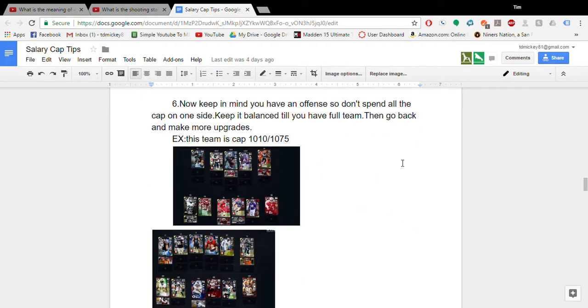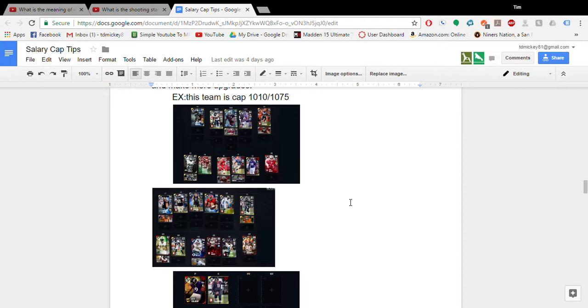Don't spend all your cap on one side of the ball. You want to make sure you balance everything out first, so you can go back later and make more upgrades and downgrades where necessary. I put some examples of a salary cap team I built. Defensively, I tried to keep the entire defense gold — the entire defense except for D-tackle, which is unnecessary for a nickel 2-4-5.